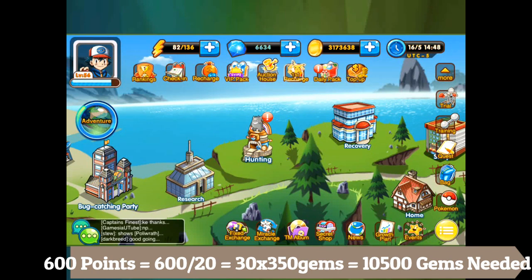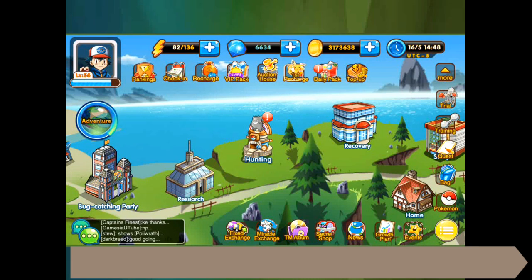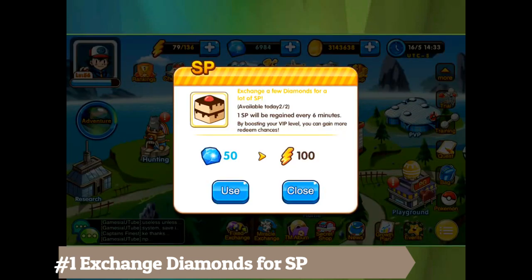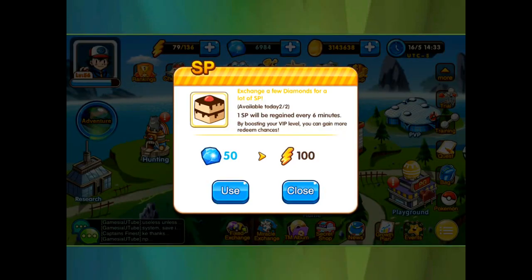Number one is exchanging diamonds for SP. At the top left corner you'll see the energy lightning symbol — click on it and you'll see 'available today.' Use your gems to get SP. It's easily one of the most effective ways to get better because you use SP to get dolls, upgrades, evolution stones, and new Pokemon.